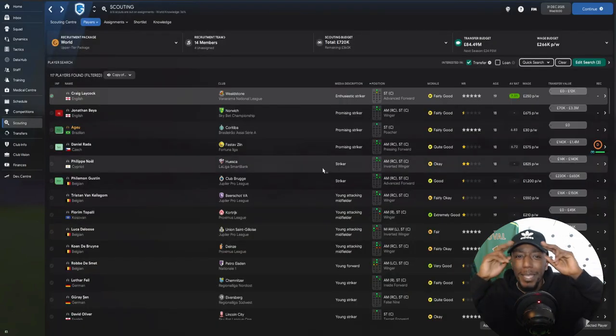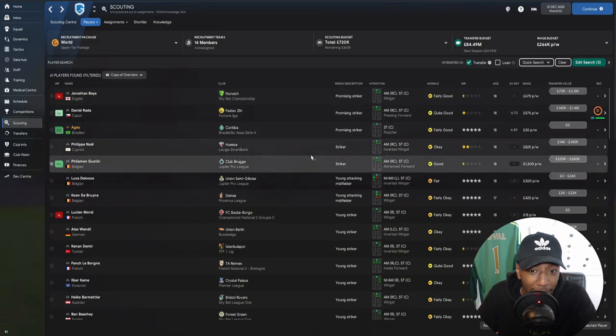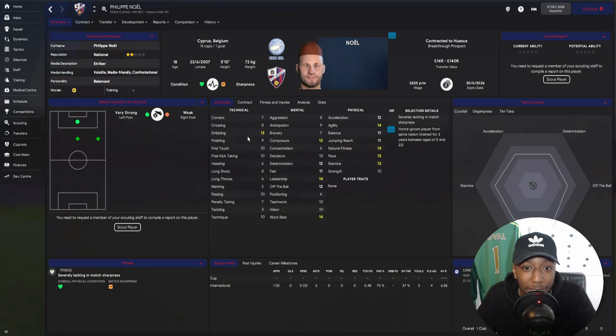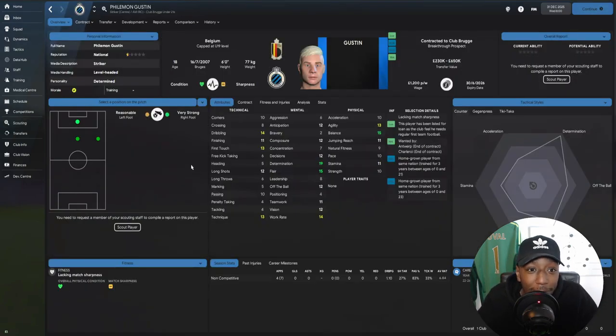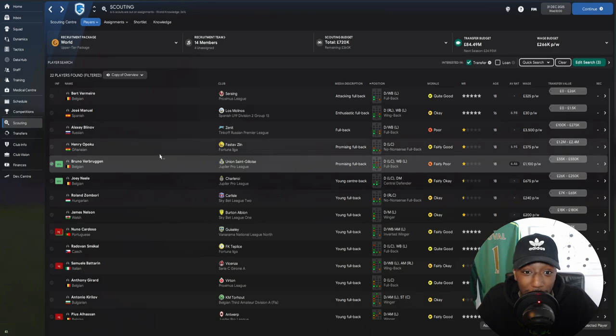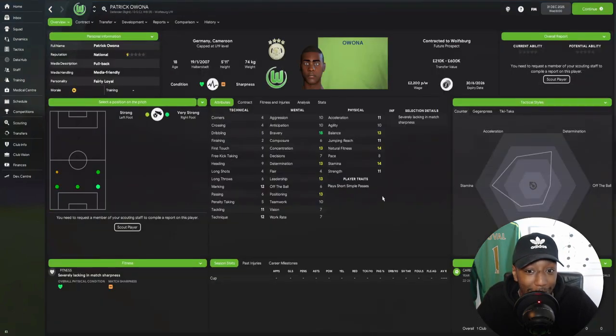You can also find players like Jonathan Bayer — 18, listed as promising — and you might want to do a scout report or skip him altogether, it's up to you. Another tip: if we lower the age to 18, players whose media description is just 'striker' or just 'midfielder' — with no qualifier like 'promising' or 'talented' — I find are actually very decent players. The media almost hasn't quite made up their mind on them yet. Take Philip Noel at 18 — decent player — and Film and Gustin — high flair, high determination, good dribbling, good balance. He'll be very good on the ball. He might lack acceleration and pace now, but at 18 physical attributes will develop naturally anyway.